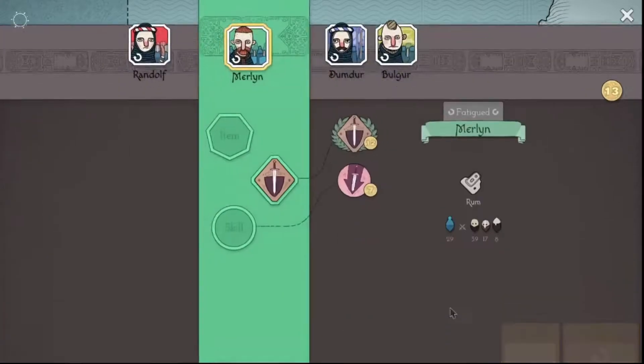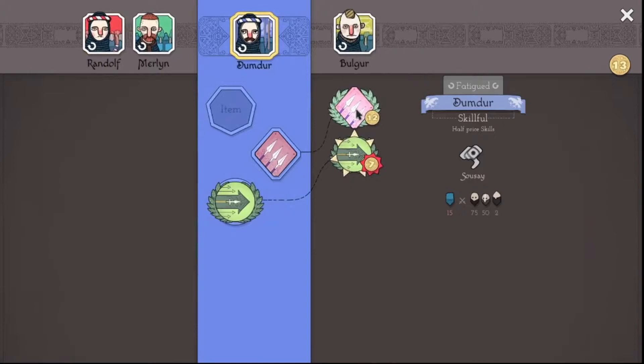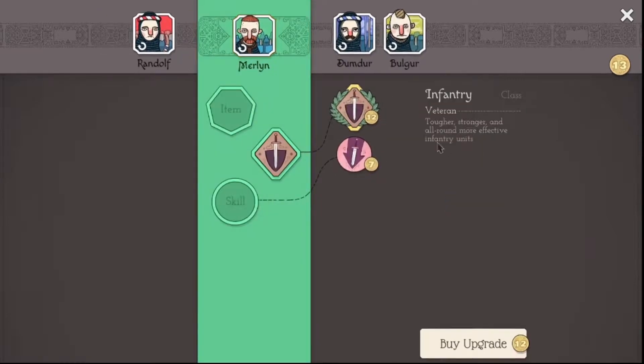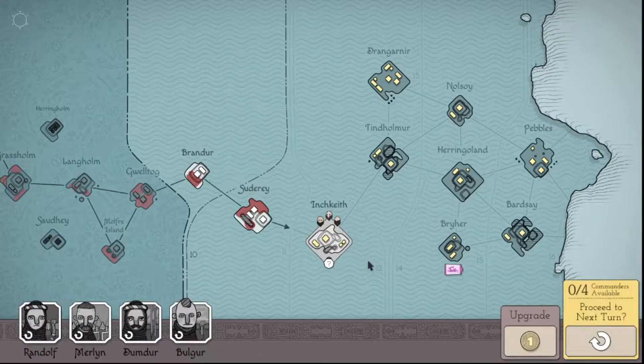Let's keep going. I can upgrade the swordsman or the pikeman. Tougher and stronger all-around, more efficient — let's do that, just because I may need them very soon.